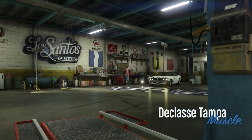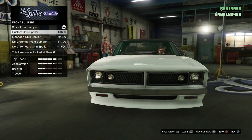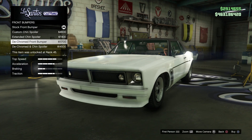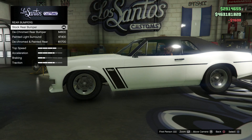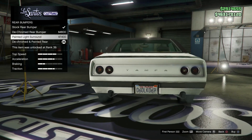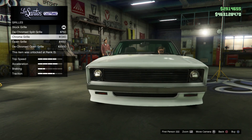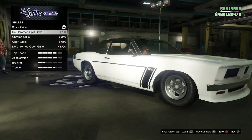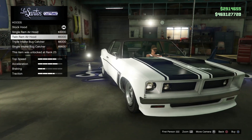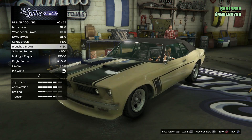The first thing we're going to do is go under bumpers. For the front we're going to leave it stock, but for the rear we're going to use the painted light surround. Under exhaust, choose the big bore exhaust. I really like the lemon yellow color but one of my favorite colors for classic American muscle is orange, so under primary color we're going to go for orange listed under classic, and for secondary color we're going to go for black, also listed under classic.